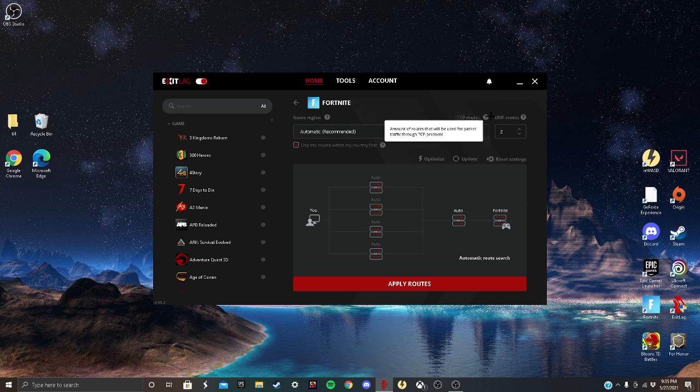For your routes, you want TCP routes enabled. Make sure you check this setting. Once you have that, you want to hit Optimize and then it will connect. Make sure you have this toggled on — that actually turns ExitLag on. If you have this off, it won't work.